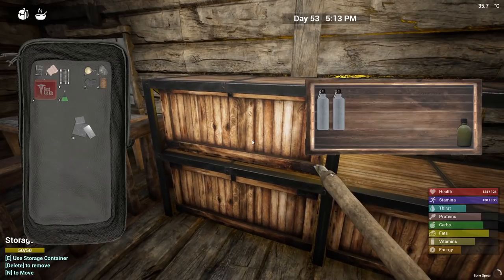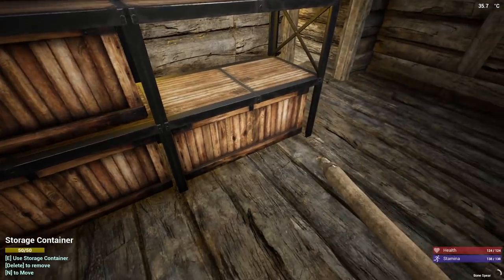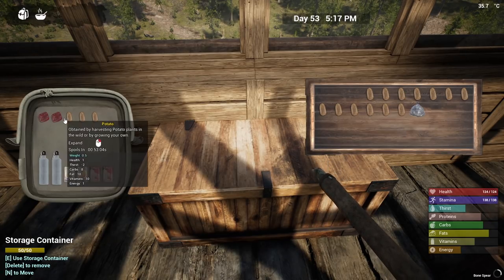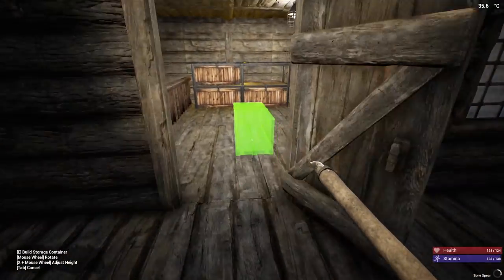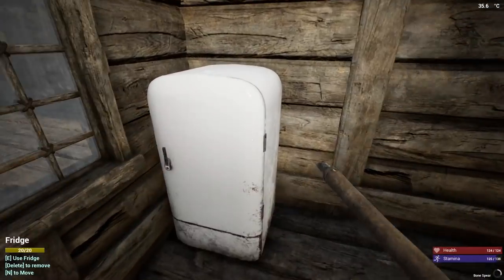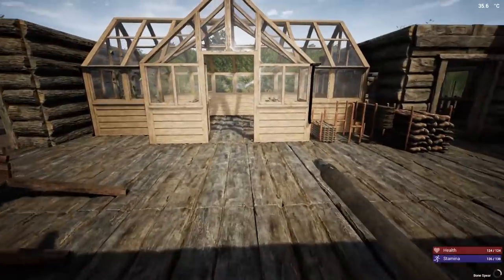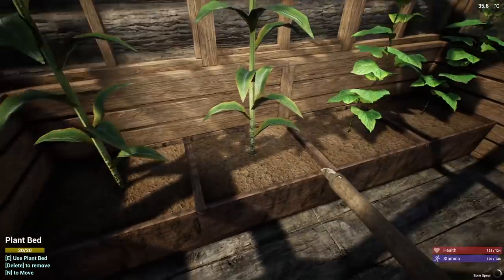I'm gonna let some of this stuff spoil, especially potatoes that I'm growing at a pretty fast rate. Let's move this into the food house - beautiful, we now have a fridge! What do I want to put in it? Canned food - let's make an absolute metric butt ton of canned food. I'll make more cans too because I'm gonna start making a lot of canned food. Wait, why aren't these done yet? I'll make these while I wait.